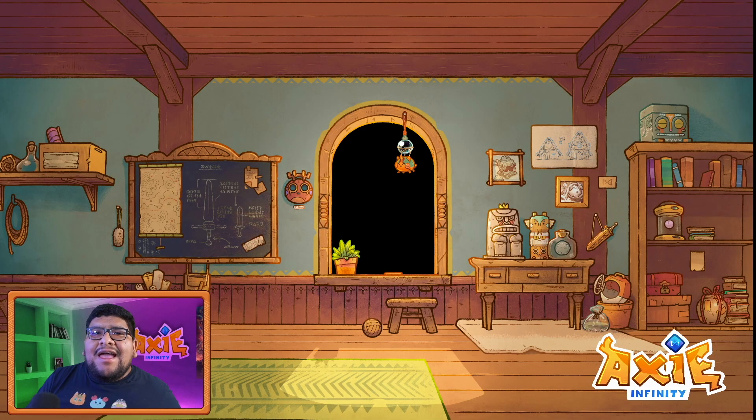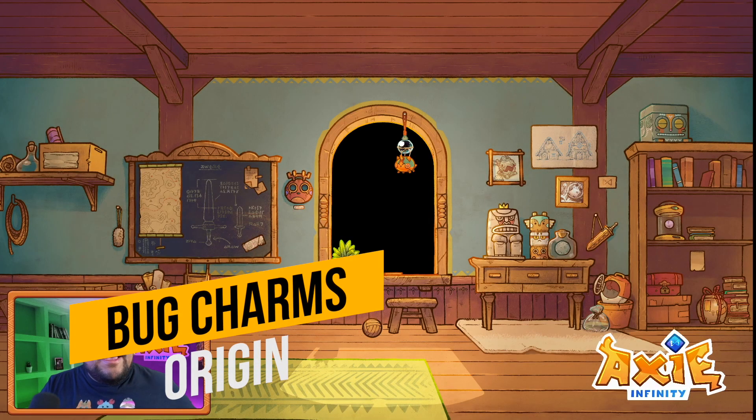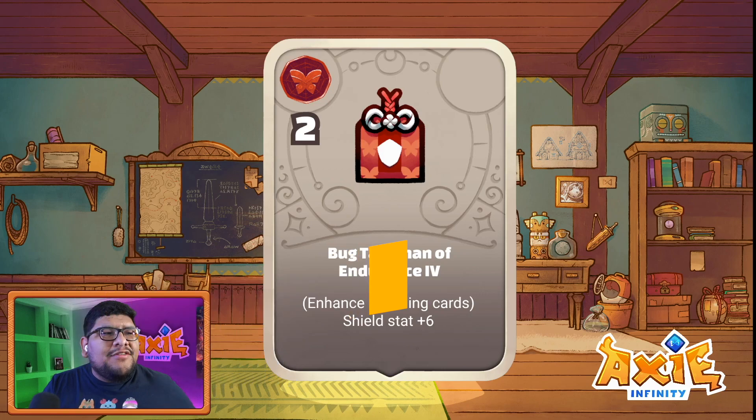Hey everyone, so the other day the AXS team reached out to me and said they're doing this thing for Origin Week — would I like to reveal all the runes and charms for the bug class? And of course I said yes. These runes and charms are so unique to every class, and I truly feel they will help balance out the different classes. Right now it's really hard to balance classes, but these runes and charms will give specific roles to different classes, and I really love that.